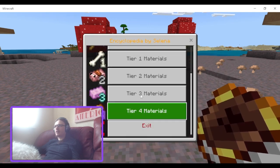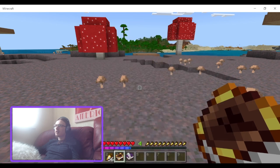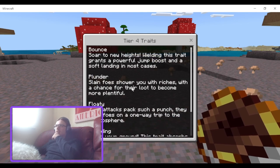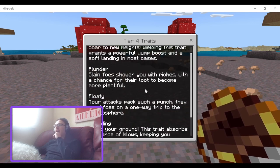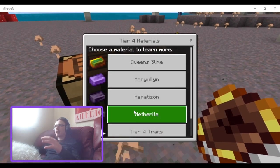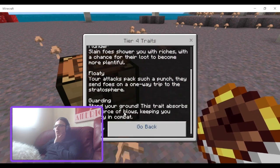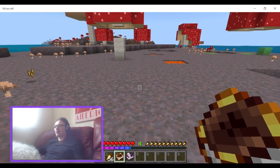And then you have tier two, tier three, and tier four. On tier four traits there's plunder — which gives a chance that loot will become more plentiful. They've not updated that description fully. But there's also Stand Your Ground — this trait absorbs the force of blows, keeping you steady in combat. I still don't know exactly what that means; I guess it absorbs some damage.